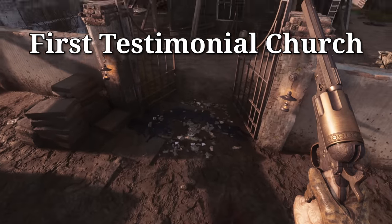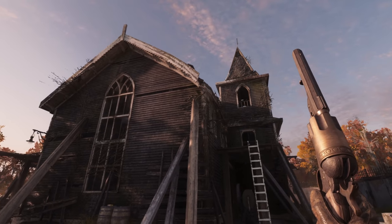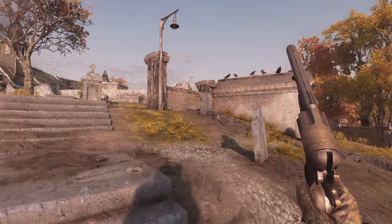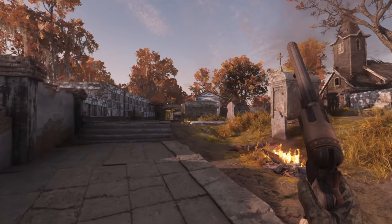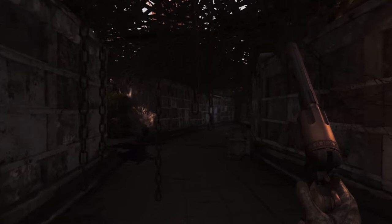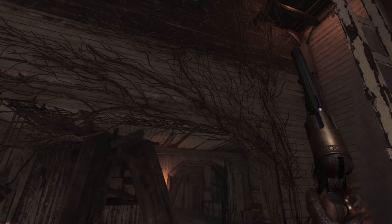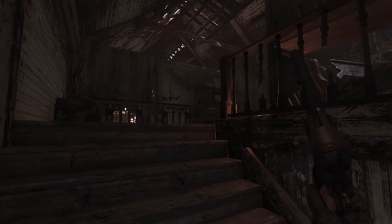Before everybody starts screaming 'this is a sniper map', let's have a look at First Testimonial Church, which is an old, abandoned, weathered church. Around the church you have lots of graveyard areas - open, bright areas with lots of detail with the graves, but also darker and narrow areas. The point of interest for this compound is definitely the church itself, and as you can see, Mother Nature is already claiming back its territory.